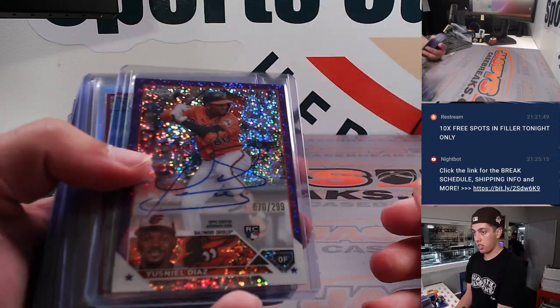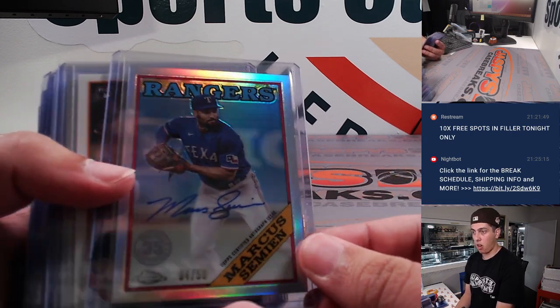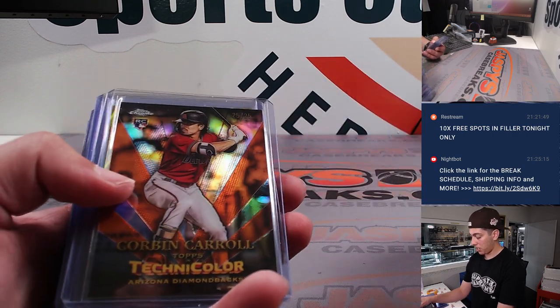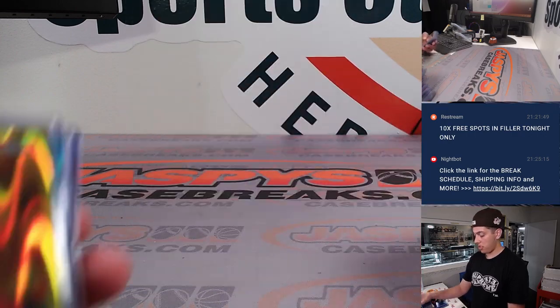You're good, it's the last break. Marcus Semyon 1988 auto out of 50. And Diaz, Will Benson out of 250. It's a nice Corbin Carroll Technicolor orange, 25 out of 25 — the D-backs.